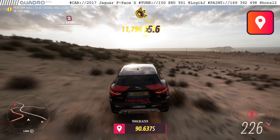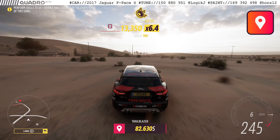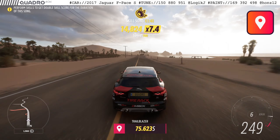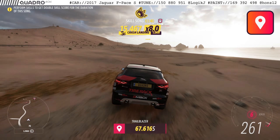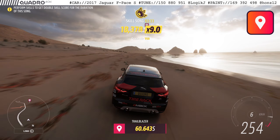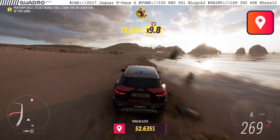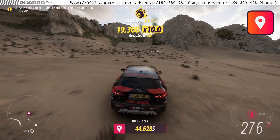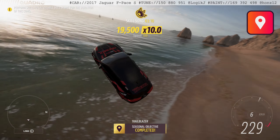We are running the Jaguar F-Pace. Pretty much all of this trailblazer is off-road, so you'd prefer an off-roady car. I've seen some people driving really sporty Jaguars through it, and it's more than doable — there's plenty of time — but just get into the 4x4 and enjoy it. Once we're on the beach, we have a minute to go and can already see the finishing line. This isn't even the fastest run — 40 seconds to go versus the 8-second requirement. Really easy.